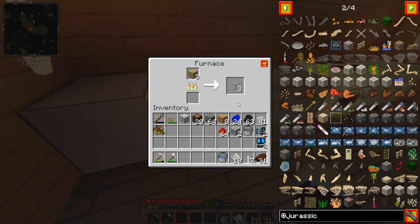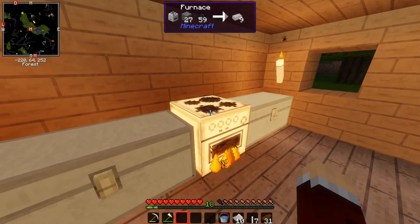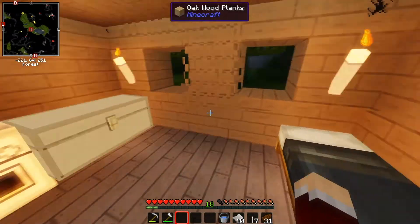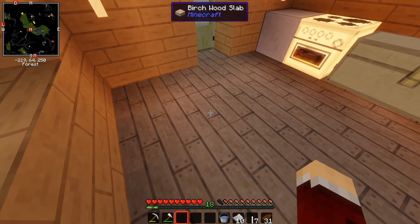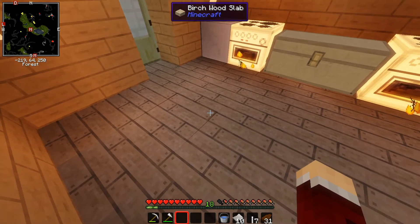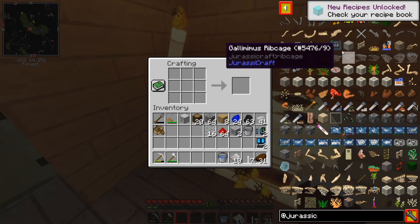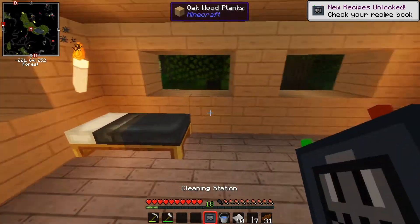There's a lot of layers to this. If you remember in Fossils and Archaeology, all that we really did was you just stick the fossil in one machine, you get DNA, and you stick the DNA in another machine and you get an egg. Here, there's a lot more sticking in and out of machines and a lot more weird little things to build. So it's very sciency. Let's build this — we've got the cleaning station.